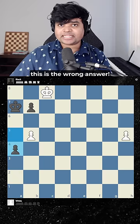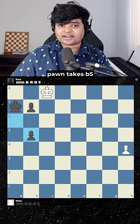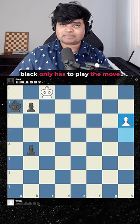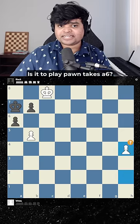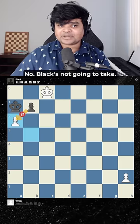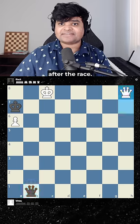But actually, this is the wrong answer. After h4, black can actually play a takes b5. A common misconception is that black only has to play the move that we want them to play, but they have other moves. So what's the actual answer here? Is it to play pawn takes a6? No, black's not going to take. They instead play b5 and white actually loses after the race.